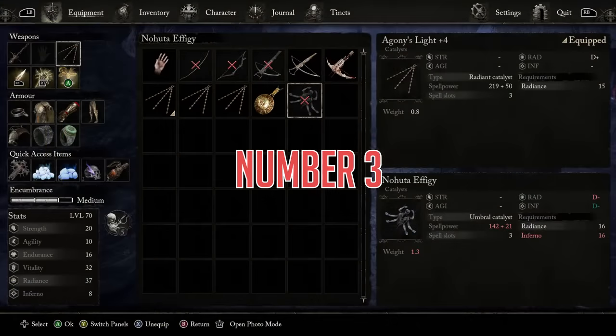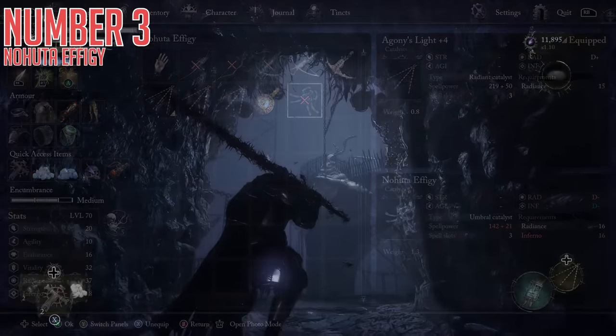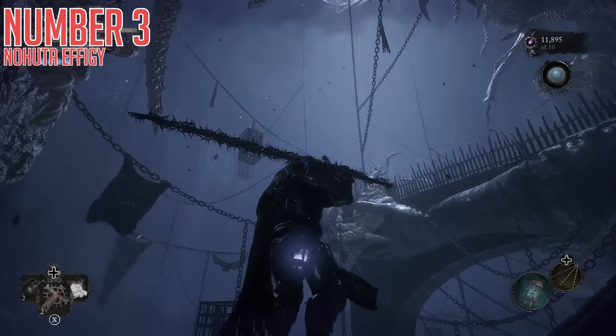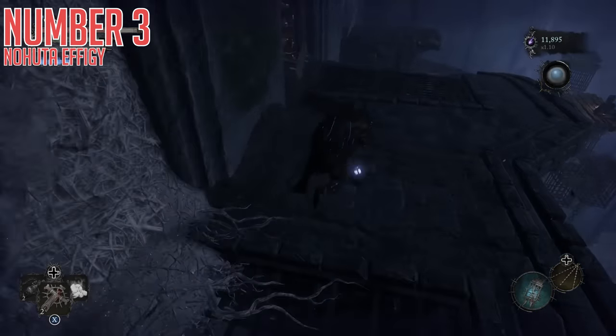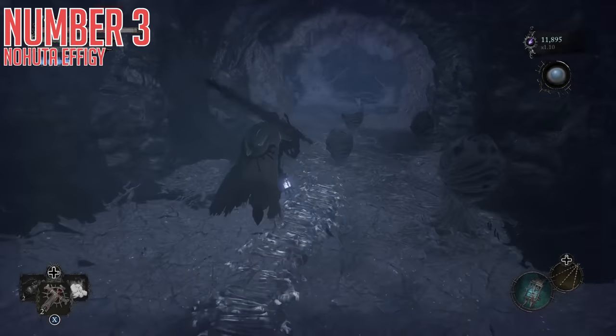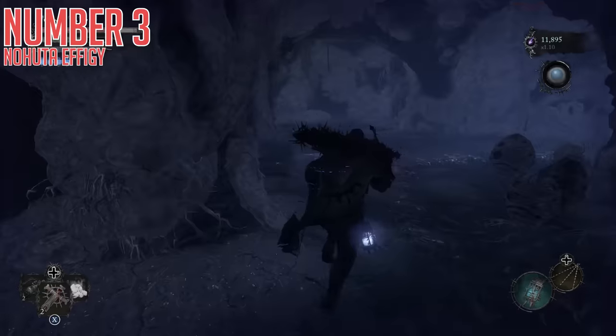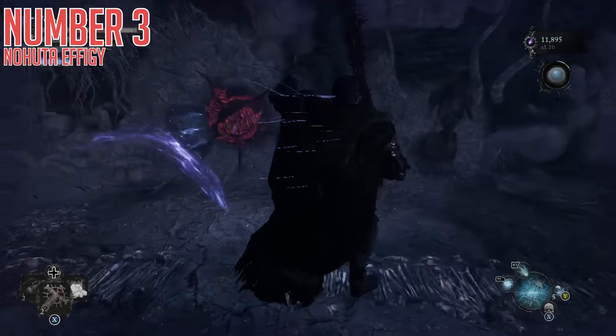Third up is going to be the Nahuta Effigy, which is the best Umbral Catalyst in the game. Great base damage, pretty solid scaling, three spell slots — it really does a fantastic job of being the strongest thing you can have as an Umbral Caster in that slot. To get it for yourself, from the Cistern area where you are in the big open flooded tower, head down the large spiral staircase on your left and you'll find the entrance to a sewer. Enter the Umbral Realm here specifically, take a left, followed by another left, and you will find a fleshy loot box in front of you to pop open and find this catalyst.